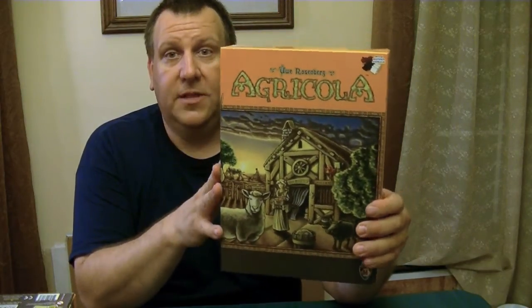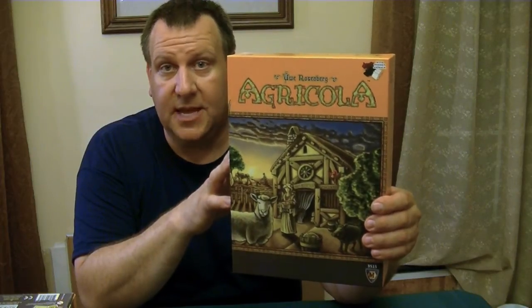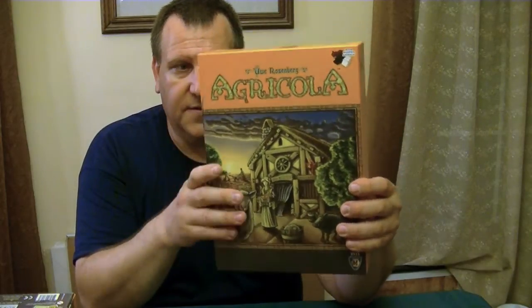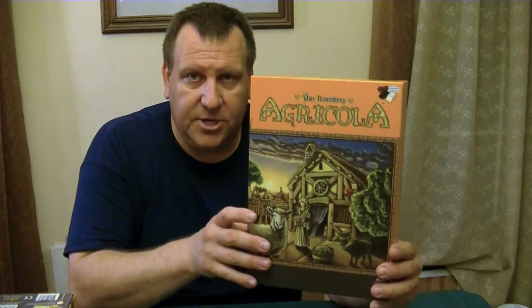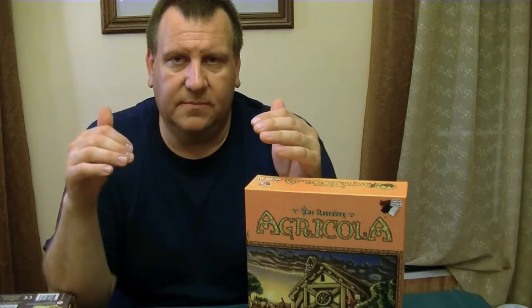One thing that is new for this edition is the farmer pieces — instead of being discs they are actually shaped farmers, which is new even compared to previous editions. Another thing I like about the presentation is the board layout. I like how the board is shaped as we go from round to round — the harvests are closer and closer together as we progress through the game, and the board is actually shaped to reflect that.